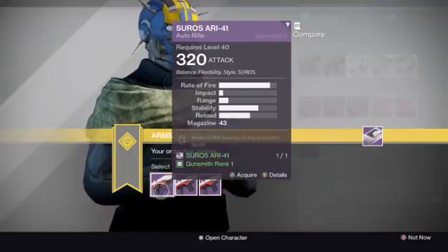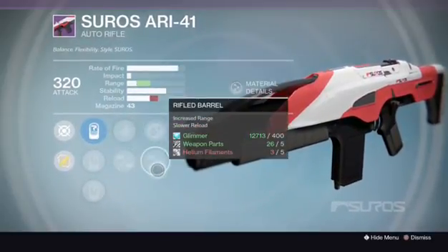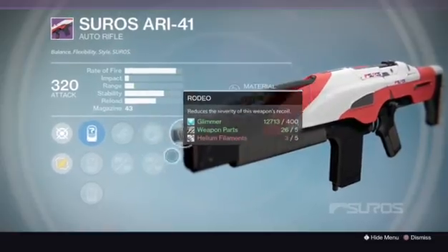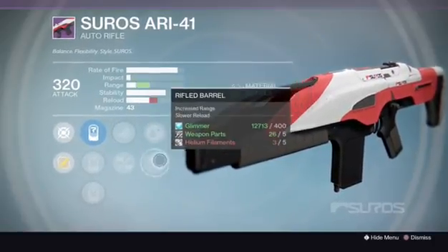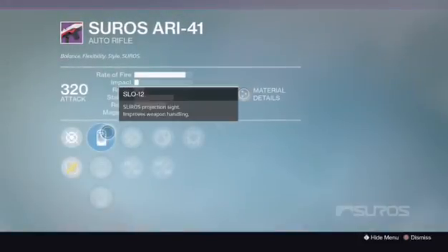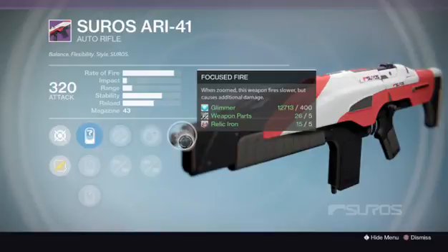Alright, we got the ARI-41 from Suros. Let's check out this auto rifle. Rank one: SLO-12, SBO-20 — not bad, good sights — SRO-41. We got fitted stock, oil frame, lightweight, rifle barrel, and rodeo. Stability, stability, range. If this was perfect balance or counterbalance instead of rodeo, it would be much better. With counterbalance or perfect balance over rodeo this would be solid, but it's a bit subpar.